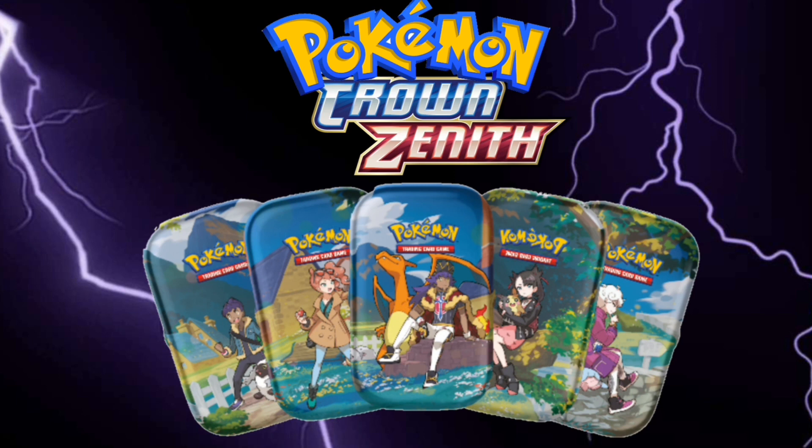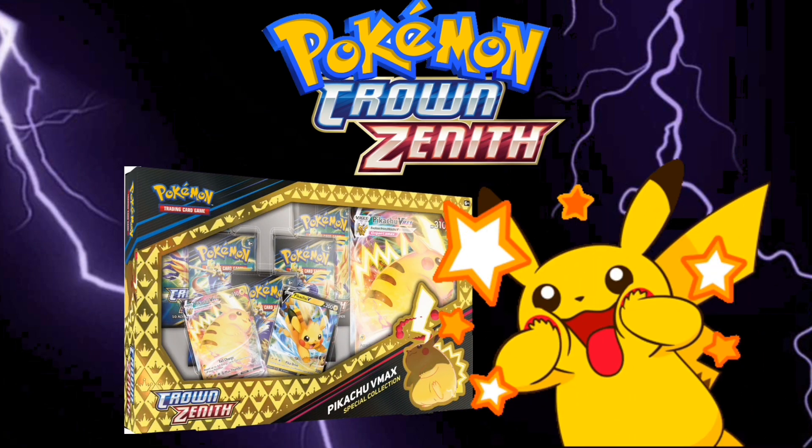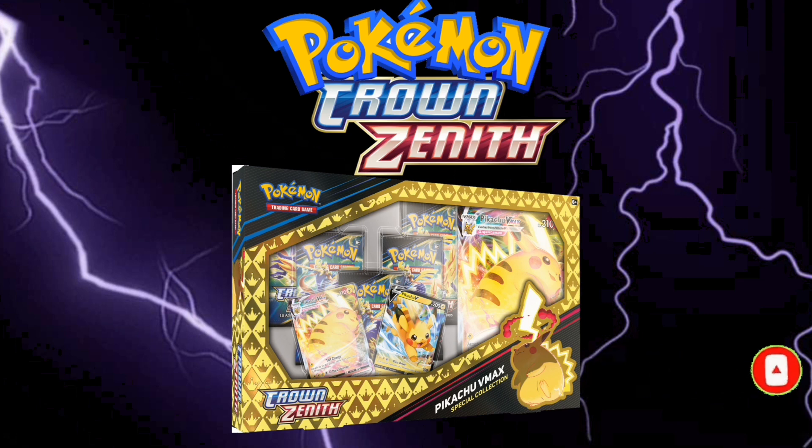The Crown Zenith Minitons will be available February 17th, 2023, and will include 2 Crown Zenith booster packs and one sticker sheet. Also available February 17th, 2023 is the Crown Zenith Special Collection Pikachu V-Max, which includes 5 Crown Zenith booster packs, one etched promo card, one full art promo card, and one oversized promo card featuring Pikachu V-Max — one of the most special collection boxes for the end of the Pokemon Sword and Shield era.